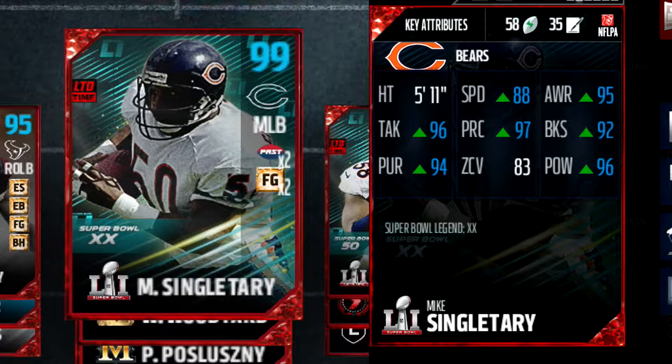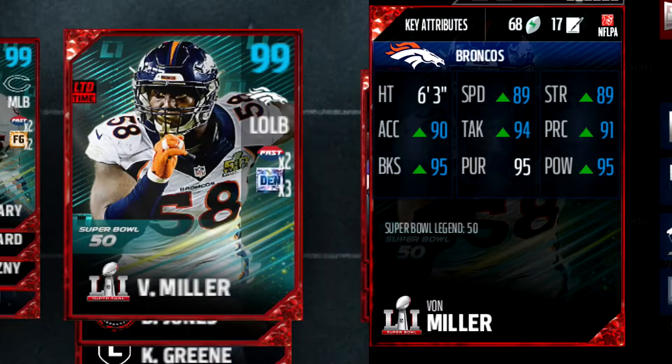Not to mention, all of these guys are now up to 99 overall. Starting at middle linebacker, Mike Singletary now has 88 speed, 95 awareness, 96 tackle, 97 play recognition, 92 block shed, 94 pursuit, and a 96 hit power. At left outside linebacker, Von Miller has 89 speed and strength, 90 acceleration, 94 tackling, 91 play recognition, 95 block shed, and a 95 hit power.